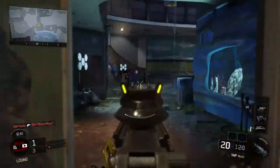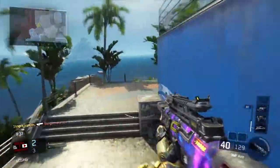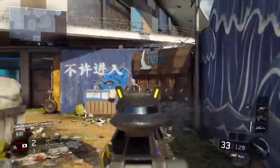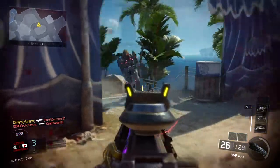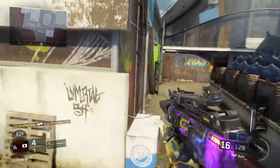I'm using the VMP with stock and suppressor, as you can tell. No grip, no quick draw. And we are using Ghost, Fasthands, and Scavenger with Dead Silence and Awareness.